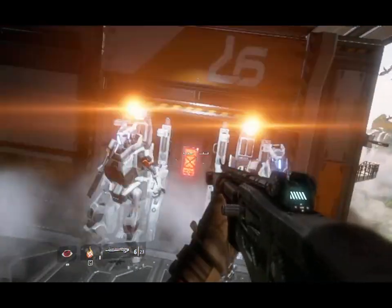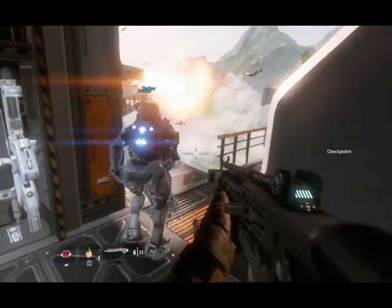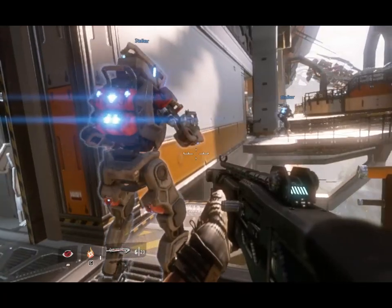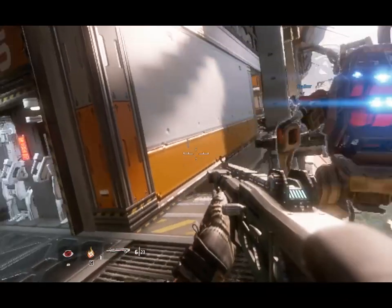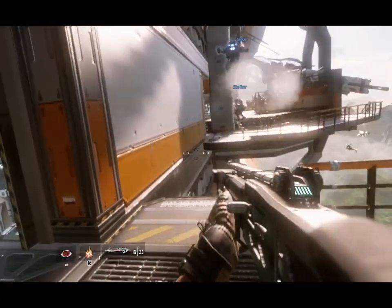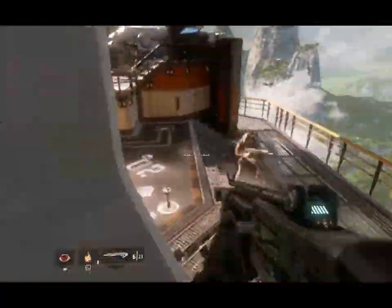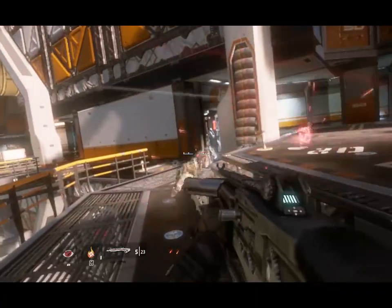At times you can use robots — called Strikers in-game — to your own advantage. Here's a perfect example of how this game works: I can't make that jump directly, but what I can do is wall run to make the jump, and it's pretty seamless — it works pretty well.